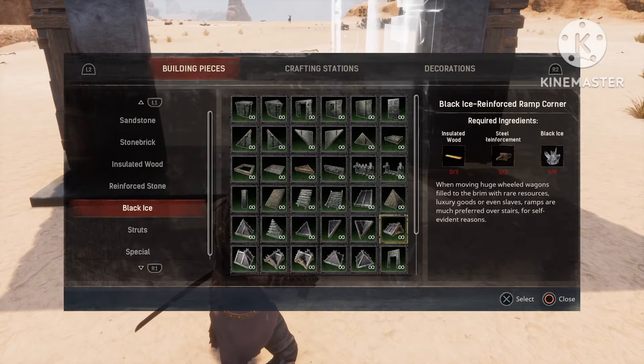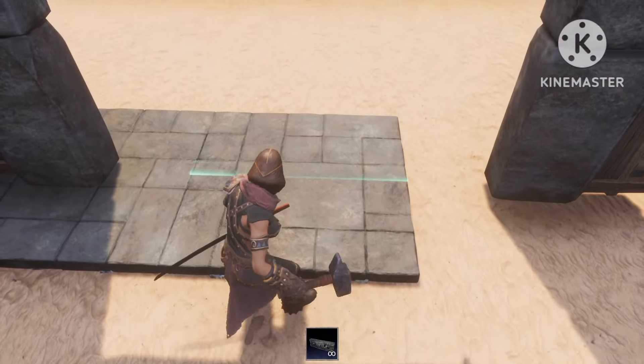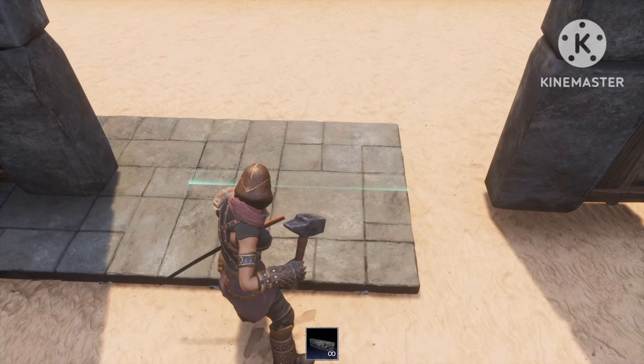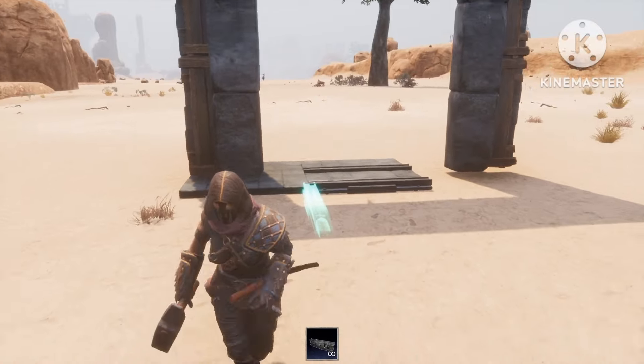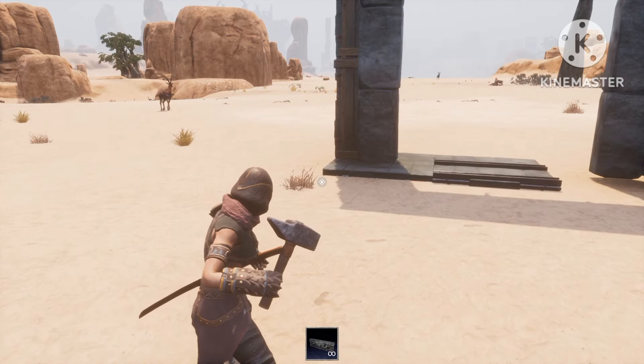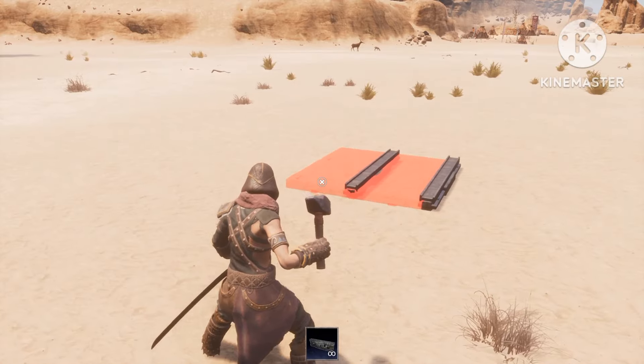So now head over to fence foundations, and you're gonna place it straight in the middle of the gate. There we go, just place it down, and place another one on the side of the foundation. Now you're just gonna go ahead and remove the gateway, and you're gonna remove both the foundations.